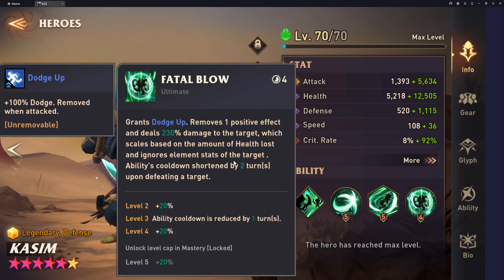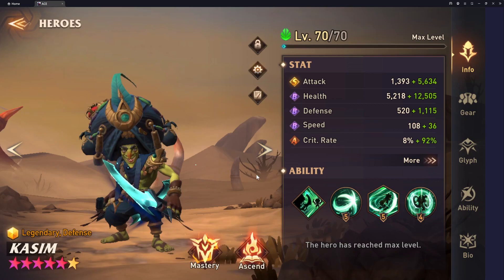This damage scales based on the amount of health lost and ignores element stats of the target. For the life of me, I have zero idea what that means — at first I thought he wouldn't weak hit against a weak affinity target, but that hasn't been true. Anyway, this attack does hit hard, and the less health he has, the more it scales. On top of that, if he kills somebody with this ultimate, it reduces the cooldown by two turns, so he loops back around to it pretty quickly.